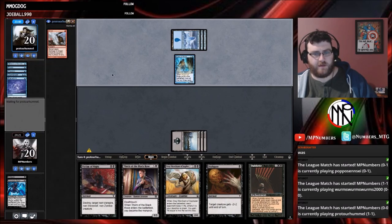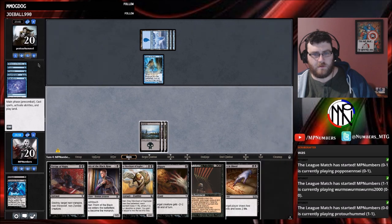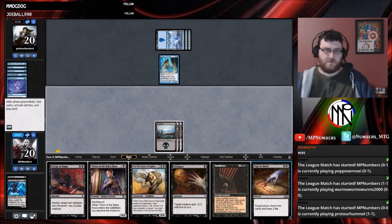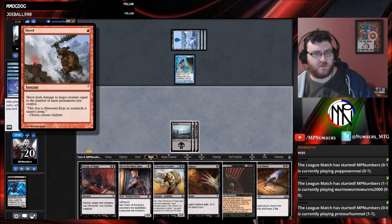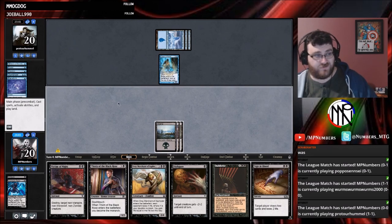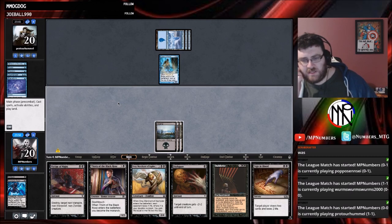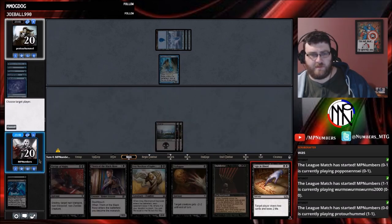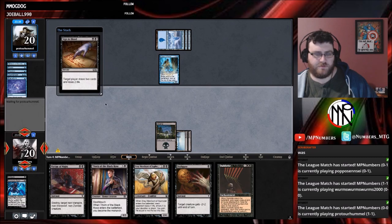They're on Skred. Interesting. So what's Skred do — deals damage equal to the number of Snow-Covered Permanents. So that's three at the moment. I need to draw a Mountain to do anything with it. I think we just pass here — I don't want to use Oubliette on a 1/3. I could Sign in Blood myself. Yeah, maybe just do that — try and get some more lands, build up towards Grey Merchant.